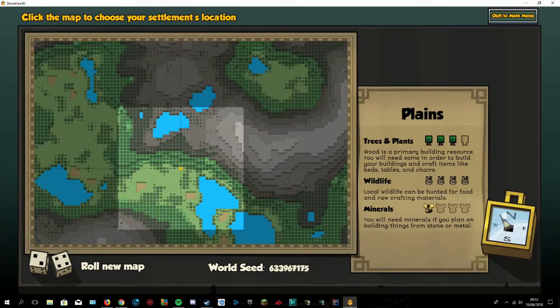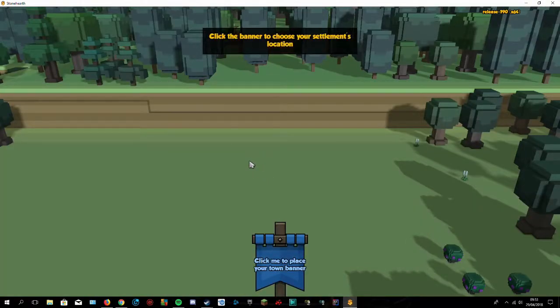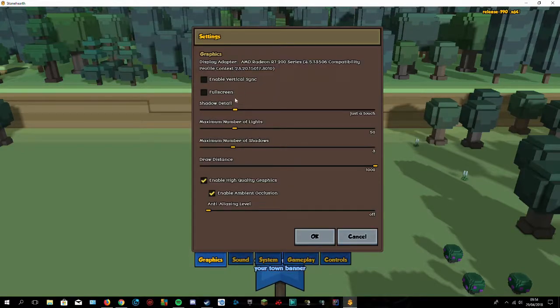We want to start here. As you can see it's now generating the world and doing all that stuff. First I'll have to do something about the sound — click the banner and go to settings — graphical, but you can't do anything about the sound.